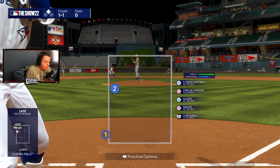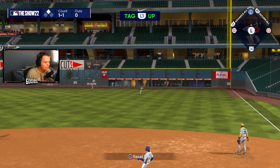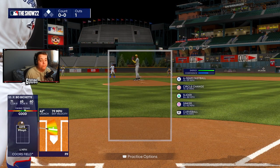Sometimes that means anchoring your PCI inside and cheating inside — that's okay in that spot. But make sure that if he throws a circle change, you're not flailing at it. That's another part of hitting: learning to wait back on a pitch. There's no better feeling in this game than when you dot up on an away pitch and just smoke it the other way.